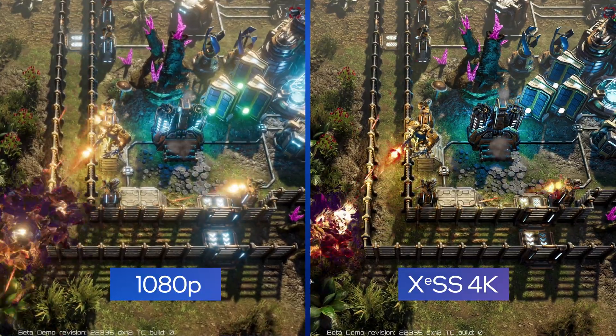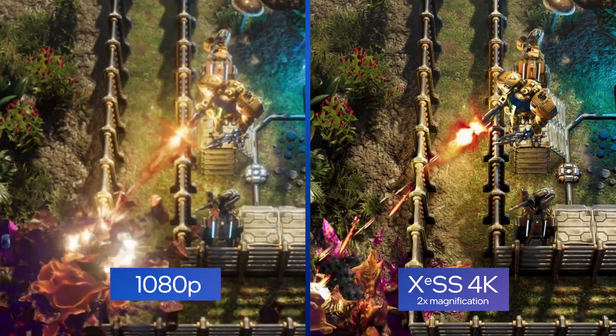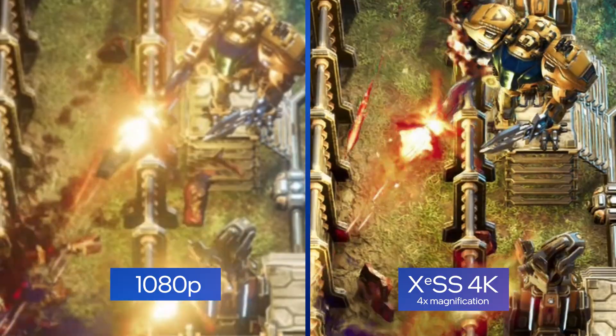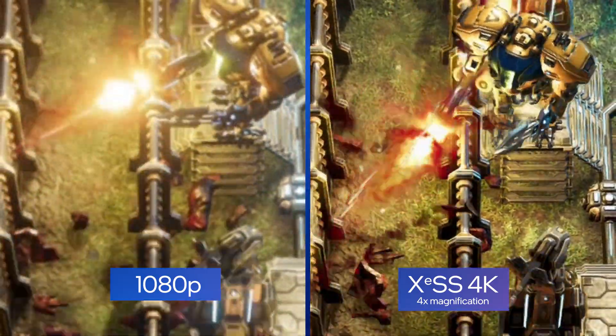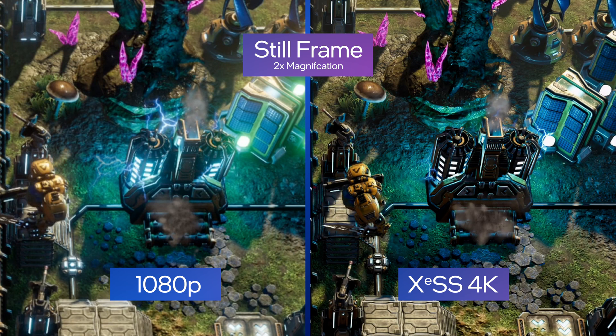The left side is the native game rendered at 1080p, and on the right is XCSS upscaling to 4K. As we see in this still image, focus on the bottom of the screen. Notice the ground and the differences between the two sides. It's clear how XCSS upscaling adds detail and clarity to the game.